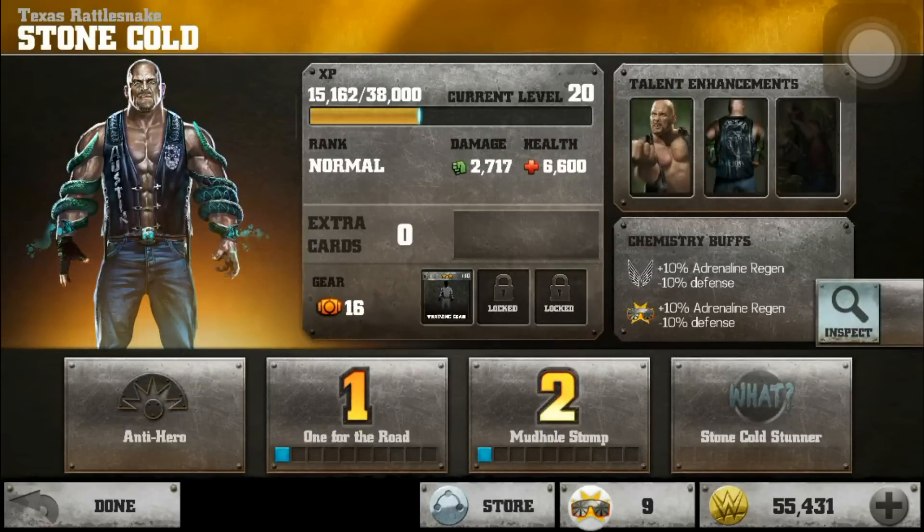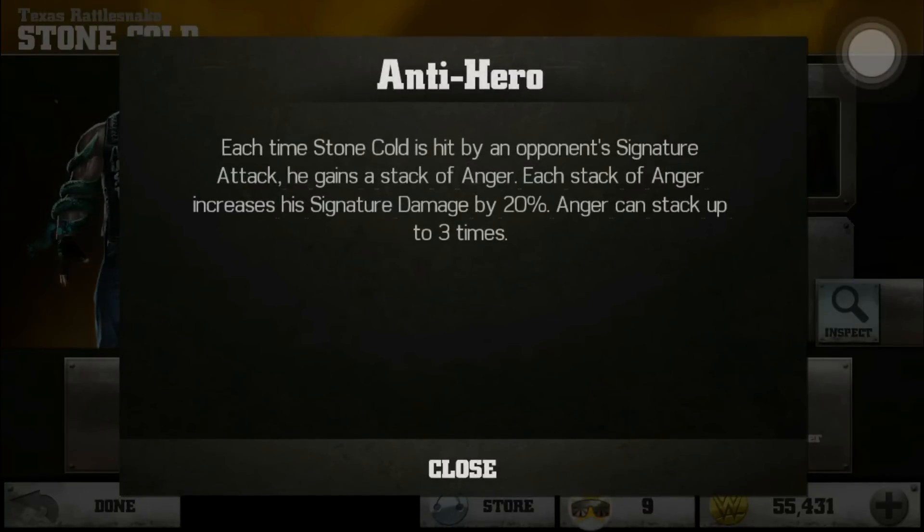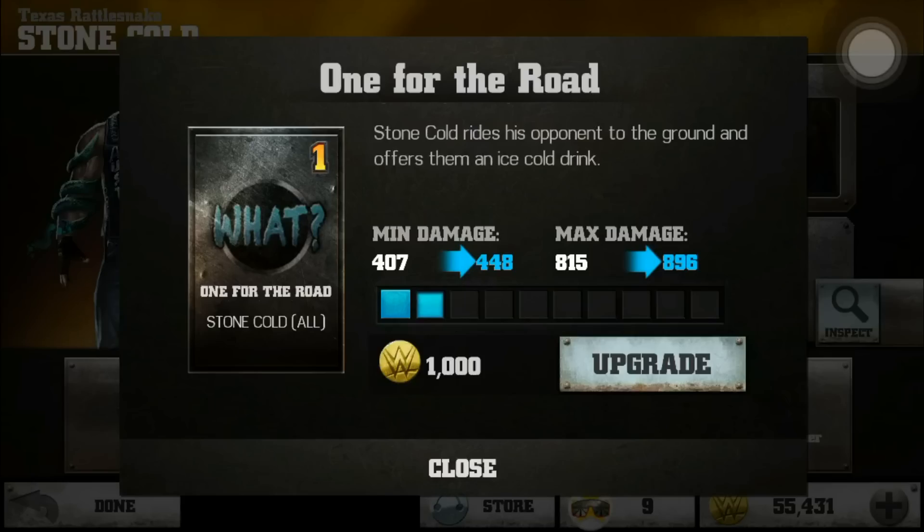I have not seen his third special but I'm guessing it is the same as the silver. He is the Anti-Hero — each time Stone Cold is hit by an opponent's signature attack, he gains a stack of anger. Each stack of anger increases his signature damage by 20%, and this can stack three times. I don't think that's very useful; I'm not planning on getting hit by any of the opponent's signature moves.